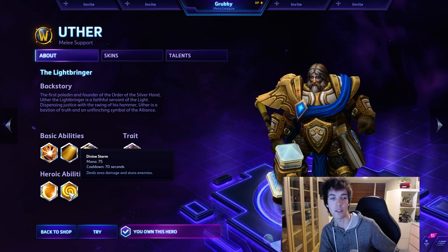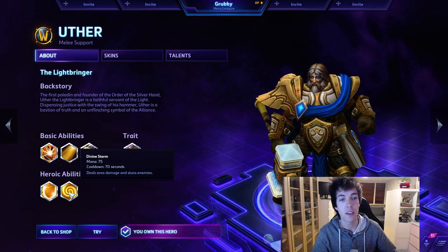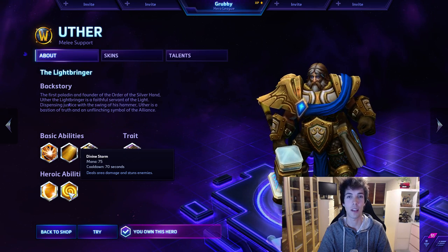The second one is called Divine Storm. For just 75 mana, usable every 70 seconds, you deal area damage and stun enemies in a small circle around yourself. It's a great ability, but it often gets misused, which is kind of why I was inspired to make this video.